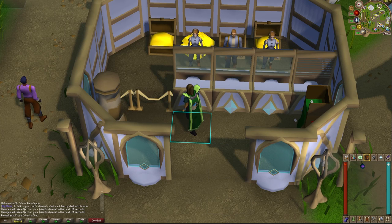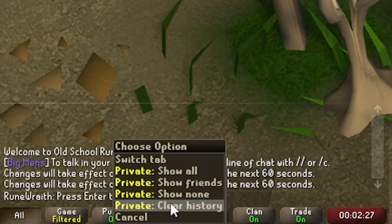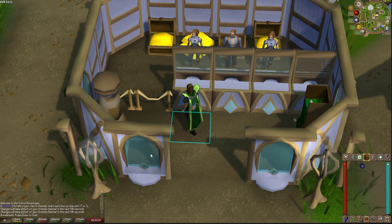One other setting you're absolutely going to want to have disabled is your private chat. Come down to the chat box, locate 'private', right click on it and select 'show none'. This prevents PKers from tracking you from world to world — when you add someone as a friend you can generally see what world they're on, but with private off no one will be able to see your world and you'll appear offline even if you are online. This is super important if you keep getting PKed by the same person; you do not want people hopping from world to world finding and killing you over and over again.